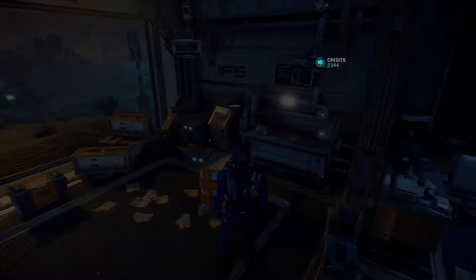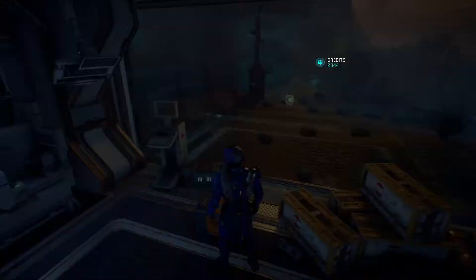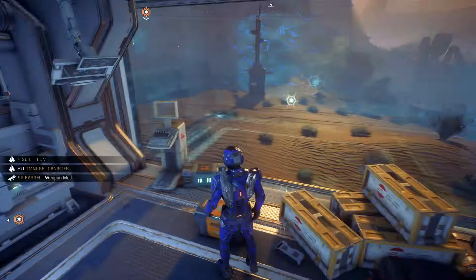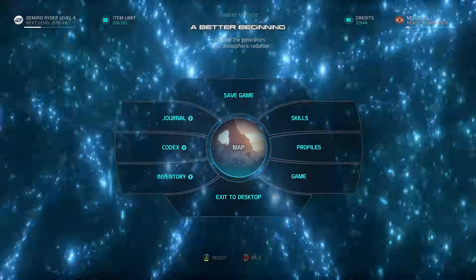We find Lithium 120, Omnigel canister 71 — which is great because we're short on Omnigel — and an SR barrel for plus 10 sniper rifle damage. We'll definitely take those. This is going to be cool — we're going to be able to do some research when we get back up to the ship. I'll keep calling it the Normandy even though that's not what it's called now.